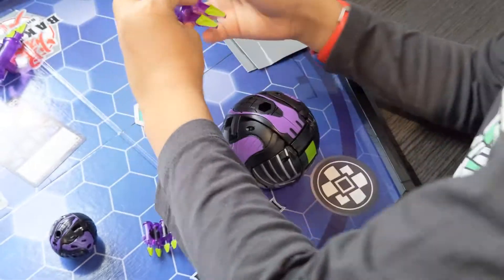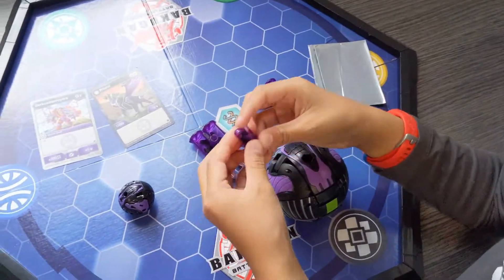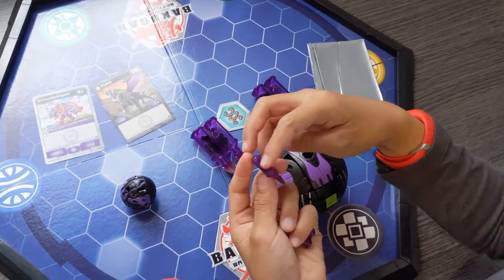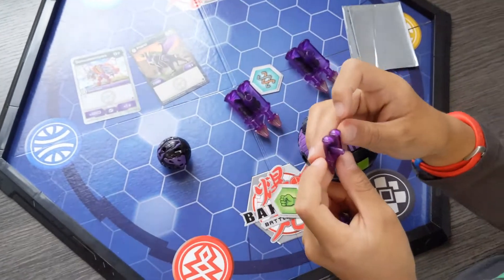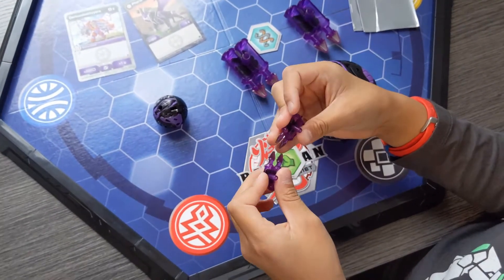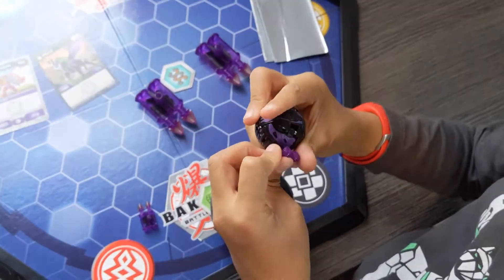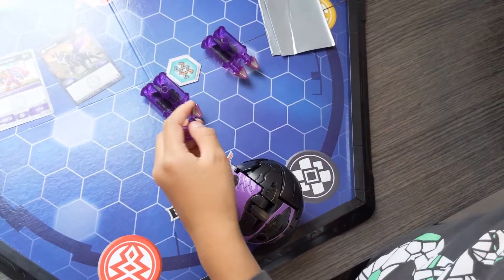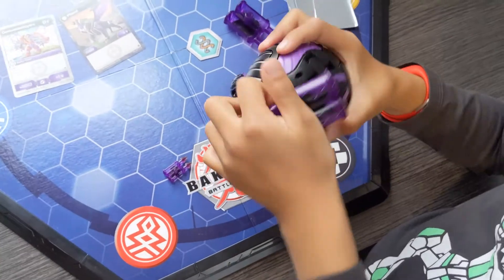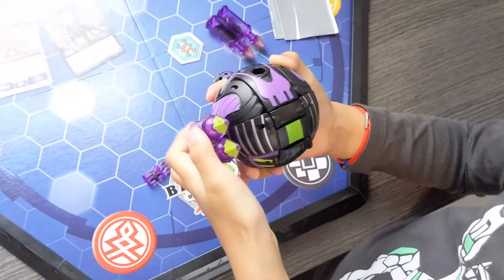The Bakugan gear is pretty big. You might notice that where you attach the Bakugan gear is on one of the sides, so you can put it whichever way. I like to put it regular because it looks more arrow-like, but you can do whatever way you want — you can do it on one of the wings.